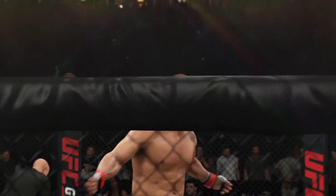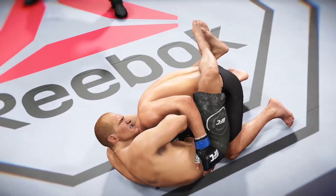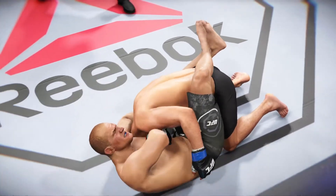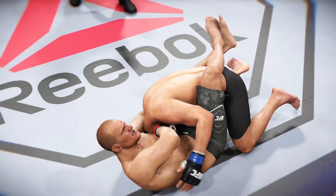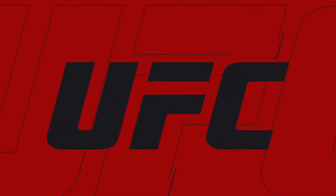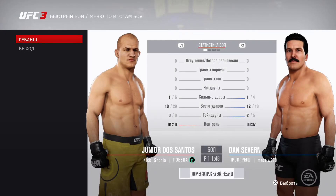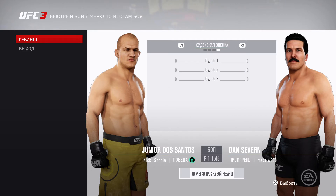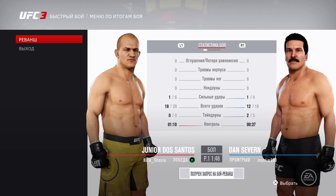Used excellent technique in getting that choke for the victory. He told us during fight week he's been working dutifully on his submission game, and he was going to look for an opening here tonight. Safe to say he found one — near-perfect setup on the choke. It was sunk in deep. We're sending it inside the octagon.